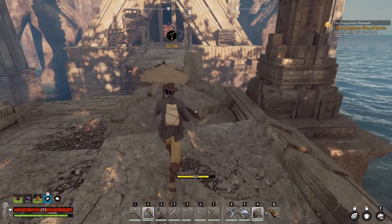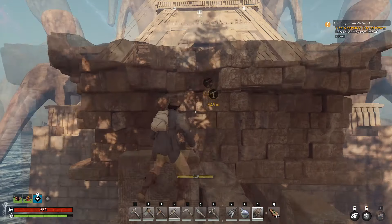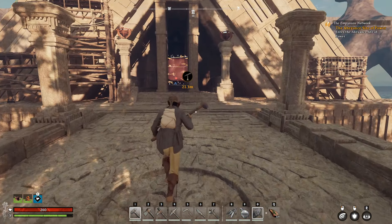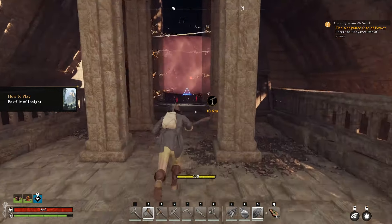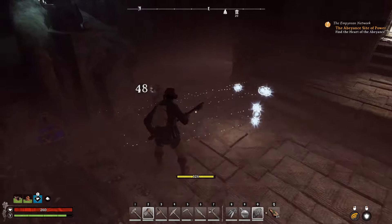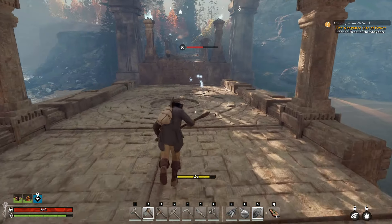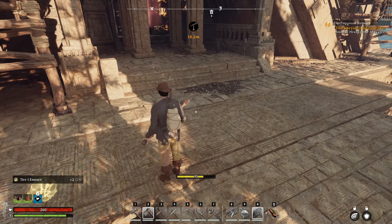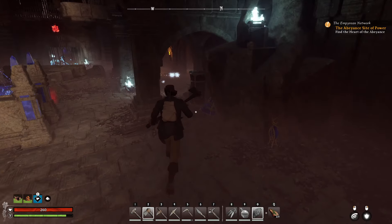This is kind of confusing, but it shouldn't be too bad. You will need your umbrella. And when heading in, always make sure you have your highest tiered weapon in your hand, because that will raise your gear score. One reason I'm doing this detour is because I need as much of that resource as I can so we can finish unlocking it.